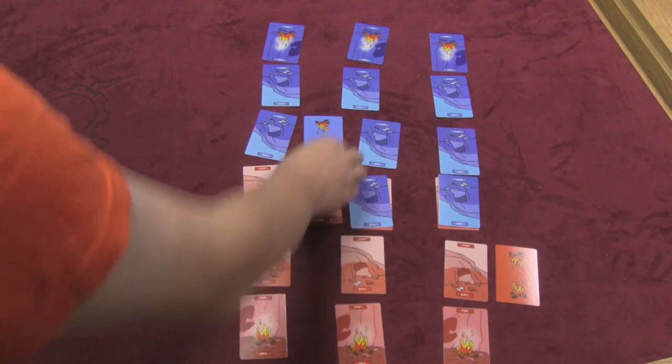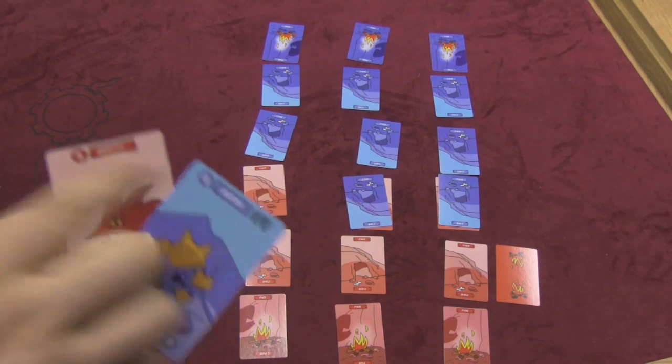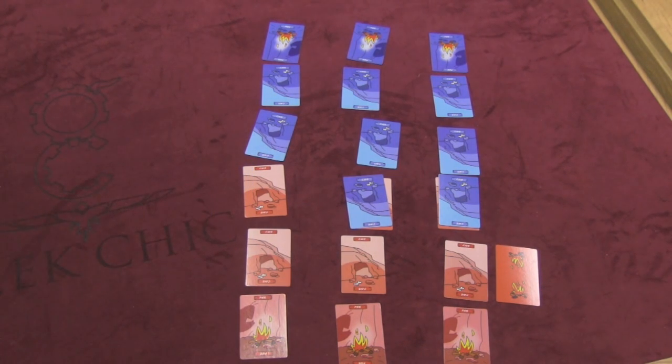I can tap and say I'm attacking him. I show I'm Gritty and he's Gutsy — that's a three and a five. Three is a higher rank than the five, so the three would win and five goes to the inactive pile. You'll notice that Gutsy here has a special ability of being able to move two instead of one.